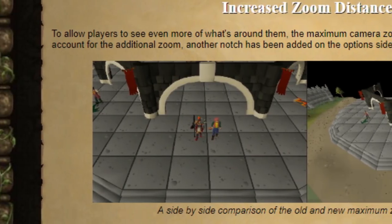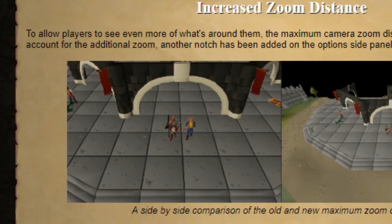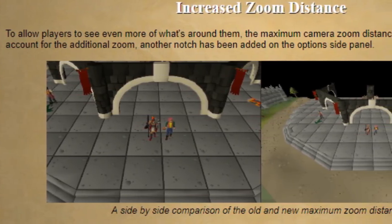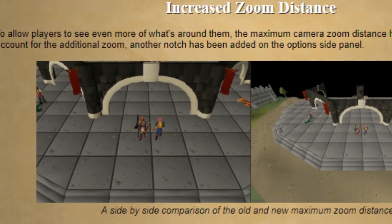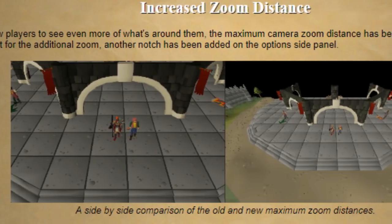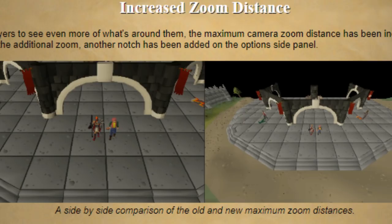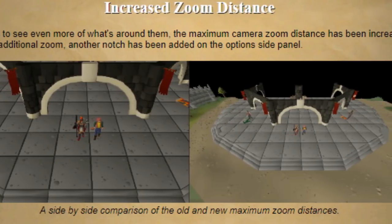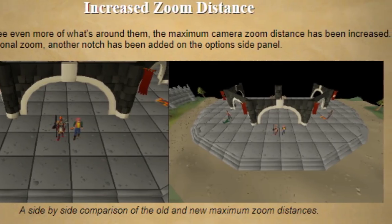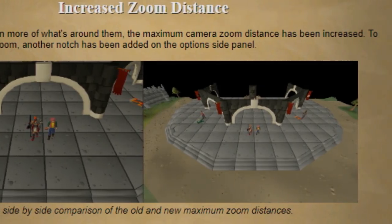We received an increased zoom distance update for the vanilla client. For those using RuneLite, it probably won't make any difference. One positive thing is they may increase the render distance for objects. A while ago they reduced the render distance for objects because third-party clients like OSBuddy were having an advantage — with their OpenGL mode, you were able to see further than the regular client. So maybe now that they've increased the zoom distance, they might switch that back, and you'd be able to see things further away that weren't just terrain items.